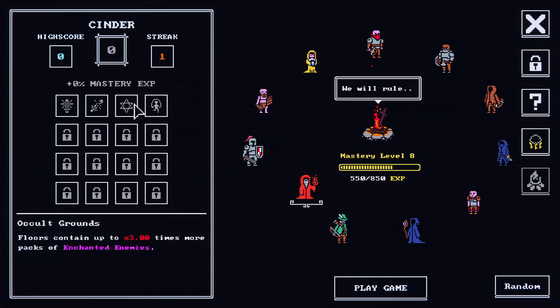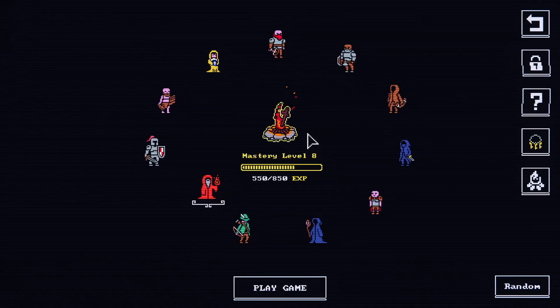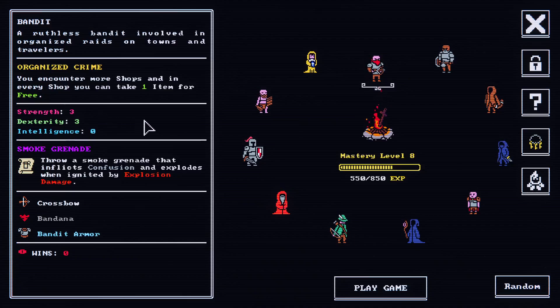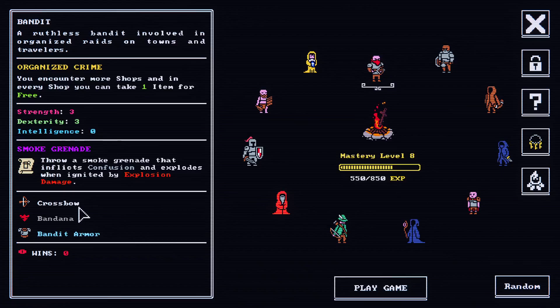We've got a bunch of other things here like Cinder and stuff. This is what makes run modifiers that make the game harder. Let's start with the Bandit — a ruthless bandit involved in organized raids on towns and travelers. You encounter more shops, in every shop you can take one item for free. And a smoke grenade that inflicts confusion and explodes when ignited by explosion damage. Bandana, bandits are more, and crossbow. We'll just start a run and see how it goes.